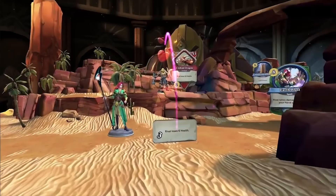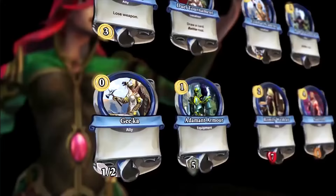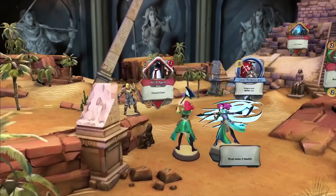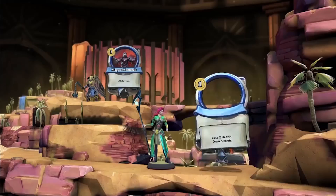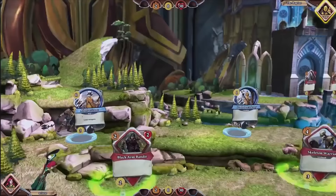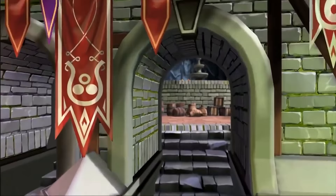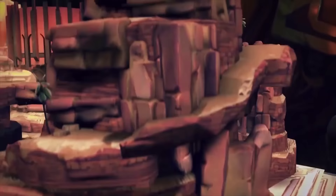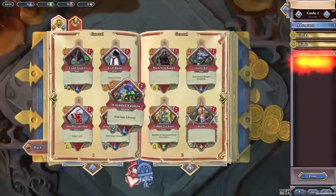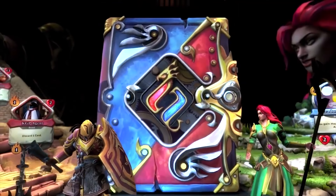Coming in at number six, we have Chronicles: RuneScape Legends. This game completely blew me away. Basically, Chronicle plays like a board game where you're not directly head-to-head with your opponent — it's more like you're fighting your own cards because you build your own deck and fight your own monsters. There are effects, spells, and attacks that can dissuade your opponent or directly damage them, but for the most part you play parallel to each other and then every so often come back into direct conflict. It's even styled like that graphically. If I had to give an award for the most unique CCG, it would absolutely be Chronicle: RuneScape Legends.